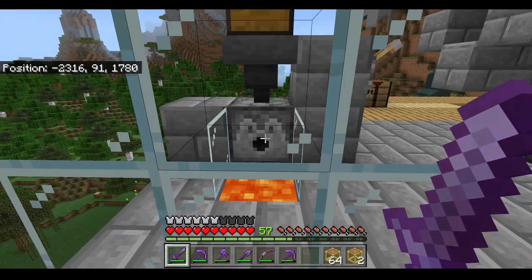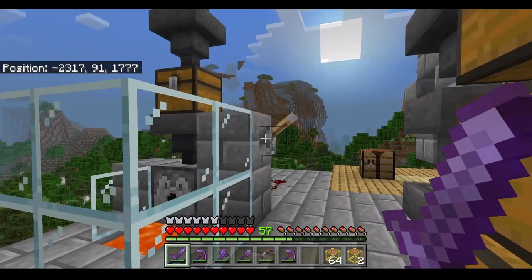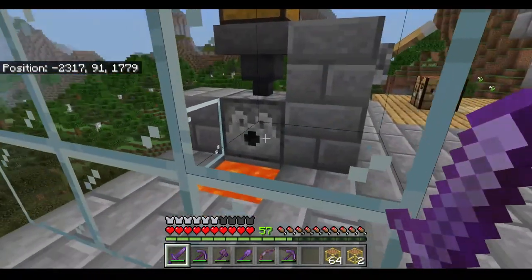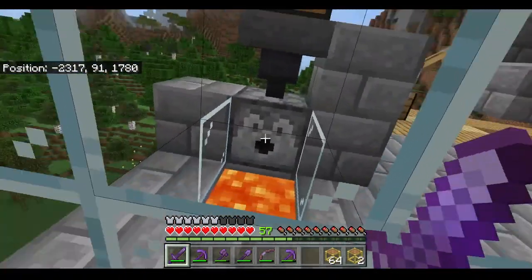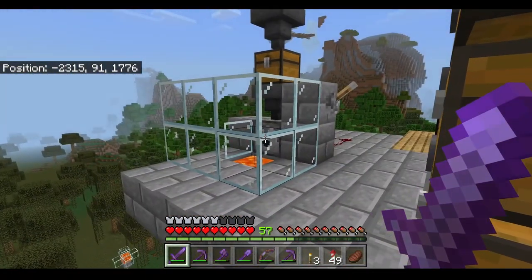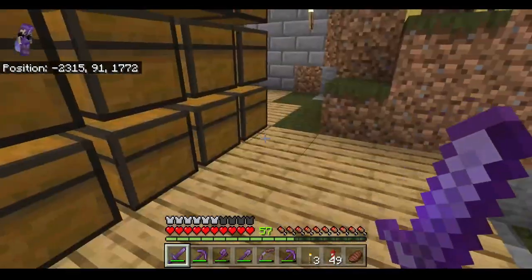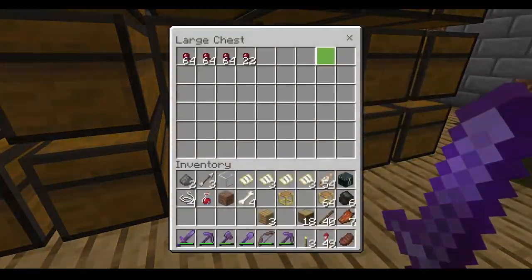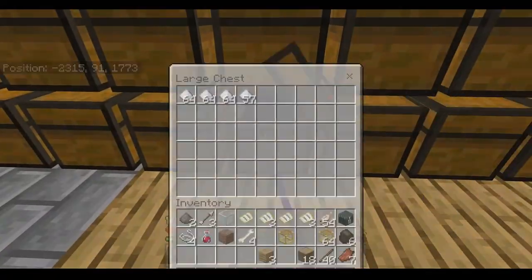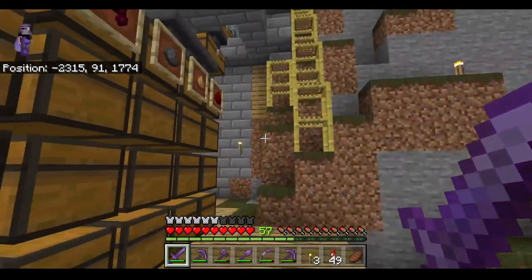That's exactly how you make overflow protection work in your item sorting system. If I were to leave my character AFK here at this farm with the lever off, all of the extra items that I don't need should shoot out. Once this area is full, everything will go into the dispenser and be shot out. Now things are starting to fill up — we've got lots of gunpowder, spider eyes, sugar, glass bottles, and even sticks organized. That is great.